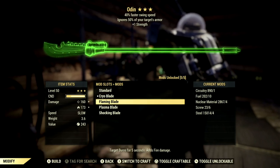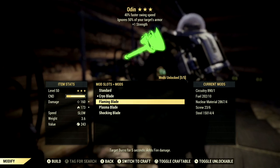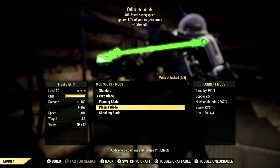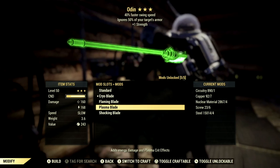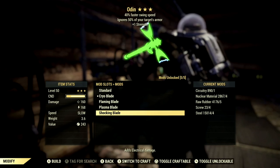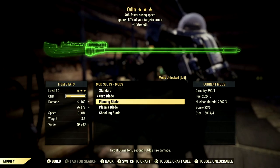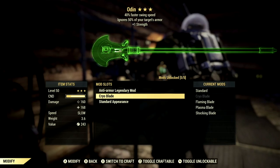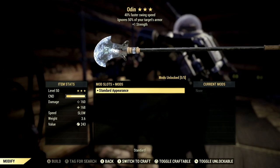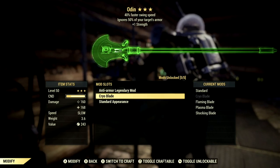Then we have the Flamingblade, which I think looks the coolest — target burns for five seconds and it adds fire damage. Then the Plasmablade, which adds energy damage and plasma crit effects. And we also have the Shockingblade, which adds electrical damage. These are all the different mods and they're all really good, I just prefer the Cryoblade for certain reasons. We do not have any appearances sadly, but I assume we'll be getting some soon.